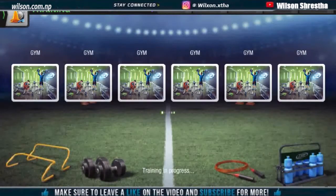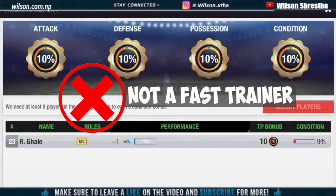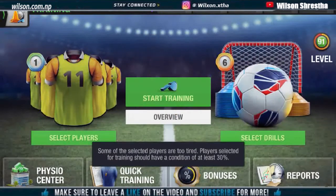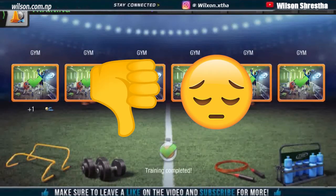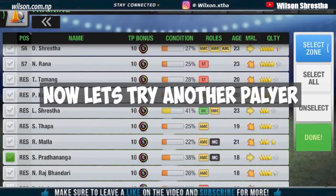Look, he is not a fast trainer — he has just gained one special ability point in a full drill. We have to find a player who can get two special ability points in one full drill. This is not a fast trainer, so I will try another player.